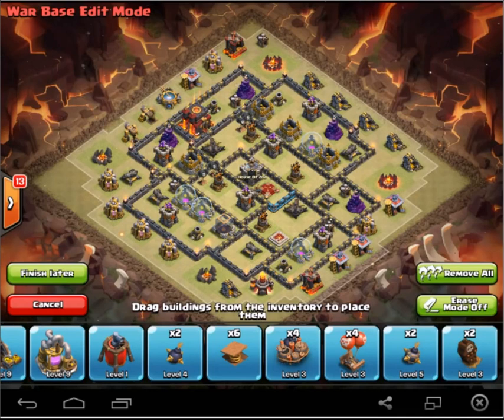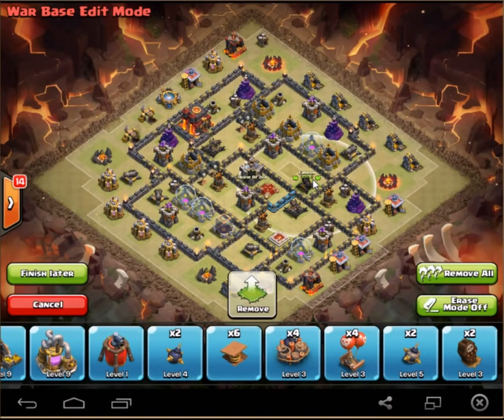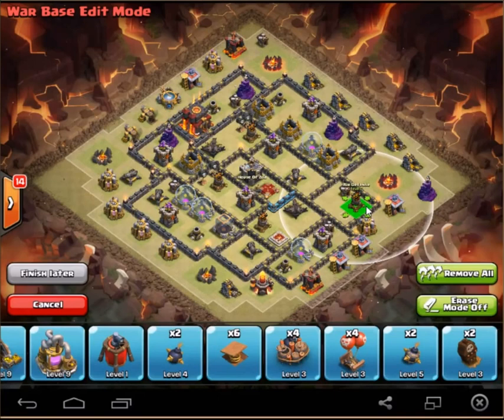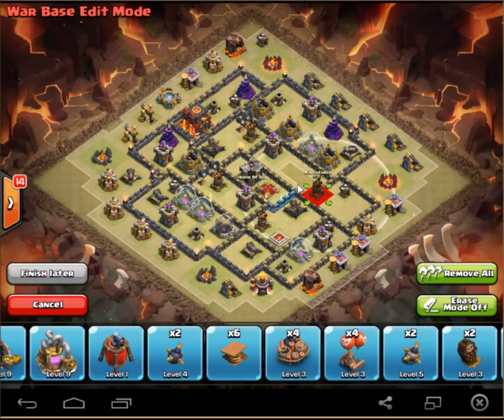Another thing you want to do for air defenses — I generally don't like them being on the outside compartment. However, I have built a successful base where one is on the outside, but since it's not the first thing that can be attacked, there's usually a little more space and you can put a spring trap so hogs can't come in and get it. You just want to make sure that an air defense is never on the outside where it can be attacked straight away. And if it is, make sure you put some spring traps to make sure it's not an easy hog kill.